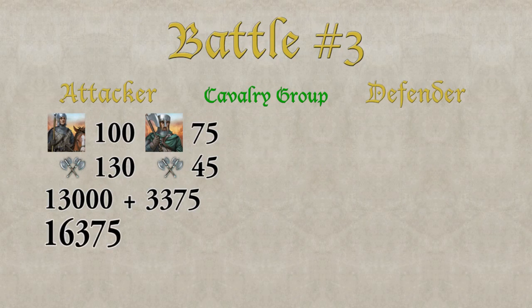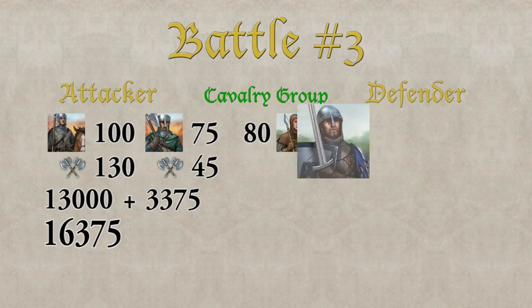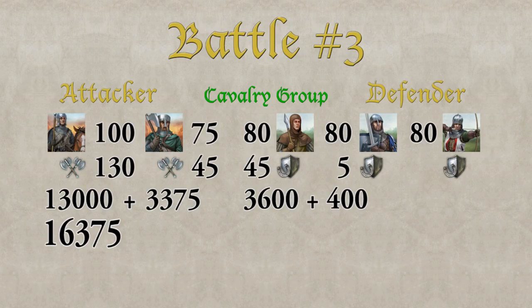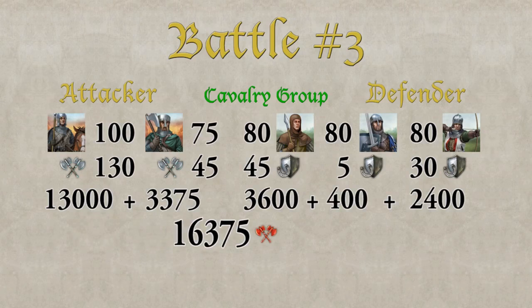In this group the defender has 80 Spearmen, 80 Swordsmen, and 80 Archers. We are now looking at the defense value against cavalry. Spearmen have a defense value against cavalry of 45 — way higher than against infantry. Multiplied by 80 that gives 3600. Swordsmen have a defense value against cavalry of only 5, which is 50 less than against infantry, making them very weak in the second group — multiplied by 80 gives just 400. Archers contribute more here with a defense value of 30 against cavalry; multiplied by 80 gives 2400. So we have a total combat strength of 16,375 against a defense value of 6400. The attacker wins the second group, and since this is the last group, the attacker wins the entire battle.